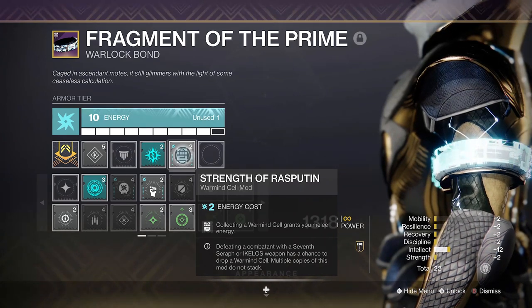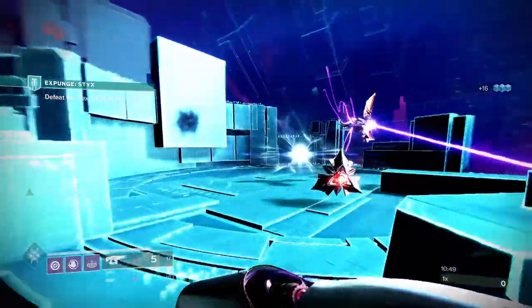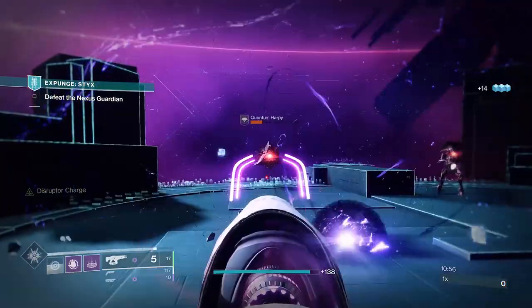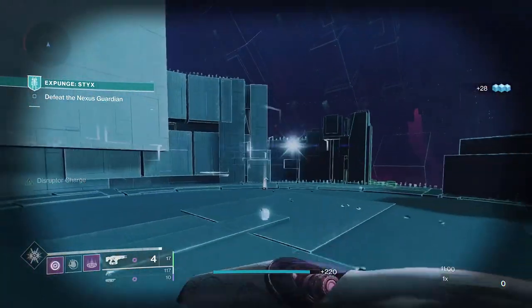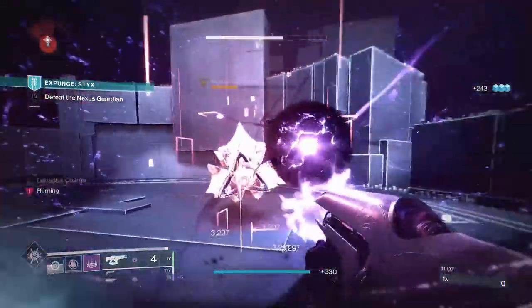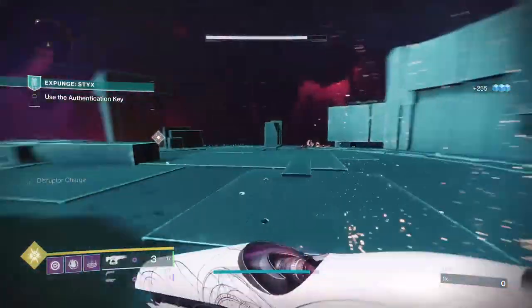Strength of Rasputin will grant you melee energy when collecting a warmind cell, allowing you to focus on your Felwinter's debuff as often as possible. There's a lot going on here with the warmind cells, but this setup allows you to maximize their usage in any situation. All of your abilities and weapons have the chance to create them easily in combat. Then you can simply blow them up if you wish, or use the increased damage output from Felwinter's Helm and Power of Rasputin. And if you want to refresh your melee ability, you can just collect a cell with the Strength of Rasputin mod. It definitely allows for more fluidity in combat, especially given how often you'll be creating warmind cells.